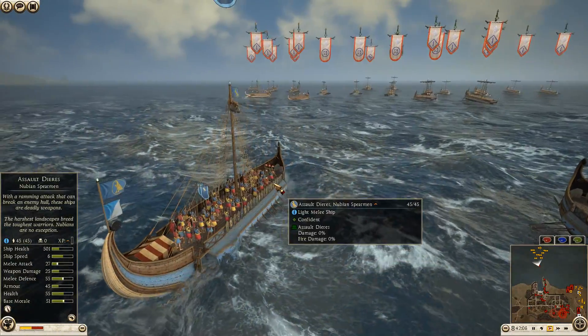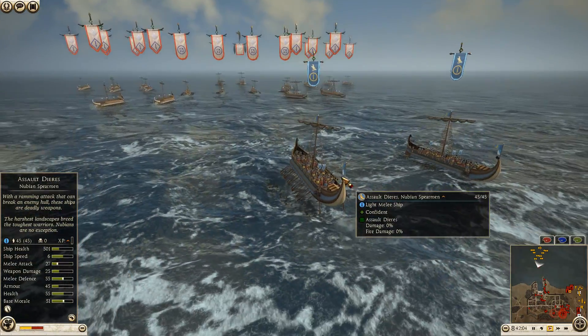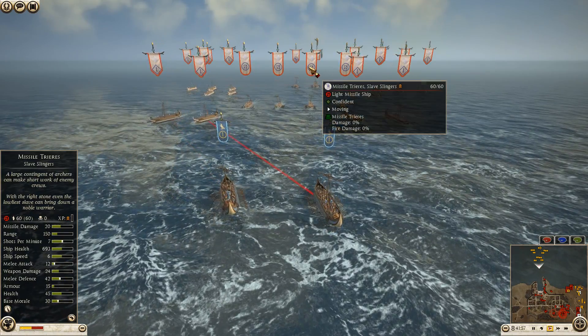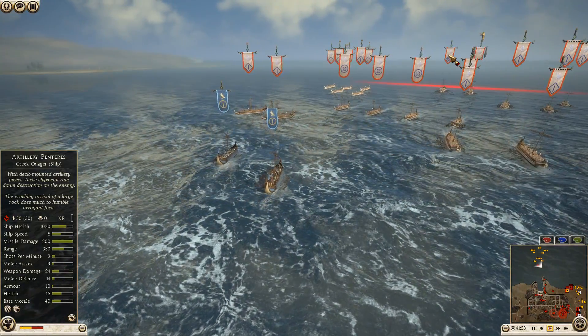Seleucid has the longest venture to go. Egyptian Nubian spearmen — I just see death in their future. 45 men taking on all these units that are 90 strong, except for the slave slingers at 60. Everything else here is pretty much 90.